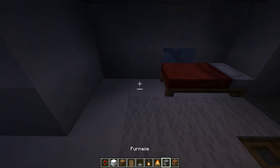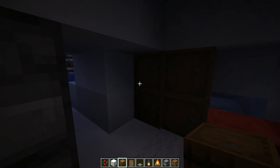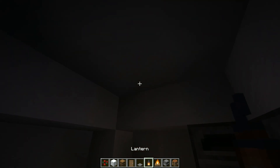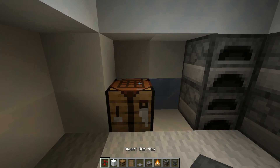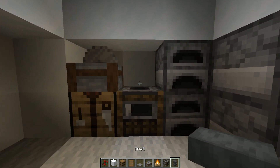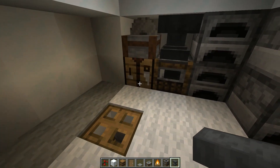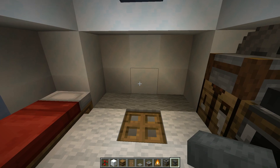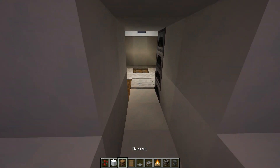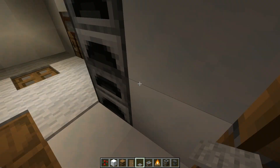You have more space in here. You can shove in a full chest, or place four barrels, even put a barrel underneath. As a starting base, this is all you need. You can place a smoker here and an anvil there, so you'll have a lot of space to work with. You can add more barrels or chests if you want — it's enough for the start. Then you can make a little door up here with a button so you can open it from inside and outside.